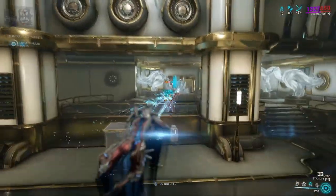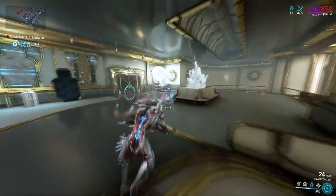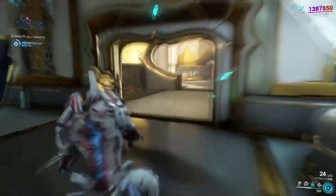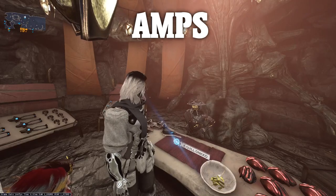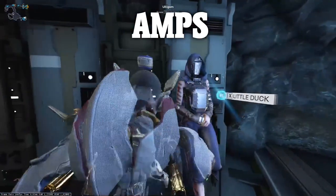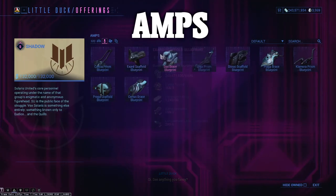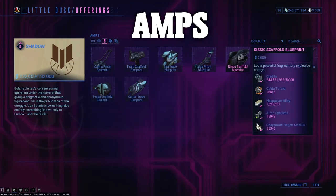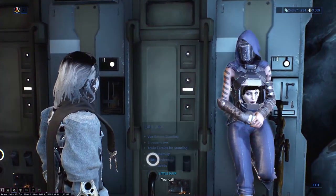Now that we've covered all the necessities you need to have completed, here are some of the optionals that I personally think will help you before beginning this questline. Try to rank up in standing with Onkko and the Quill in Cetus, and Little Duck in Fortuna. These characters offer amp combinations for your Tenno, and having a decent amp build may be handy for this questline. I do have guides on my Discord explaining amp combinations and what to acquire.